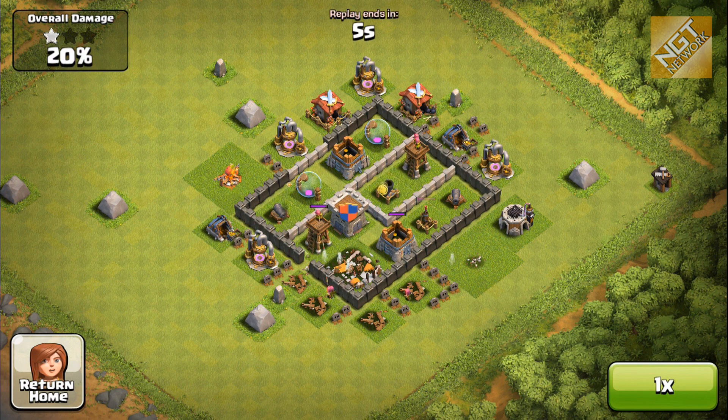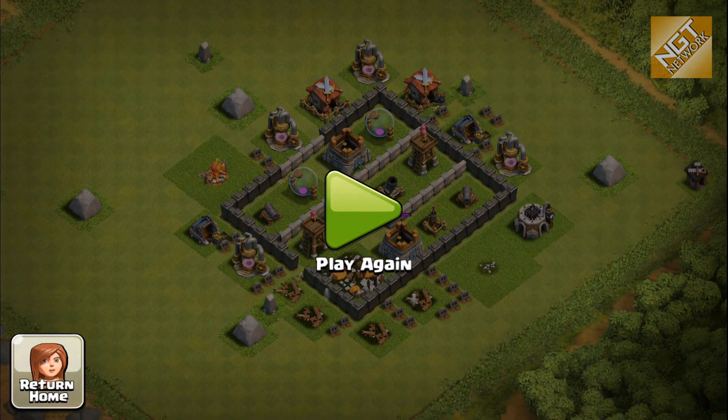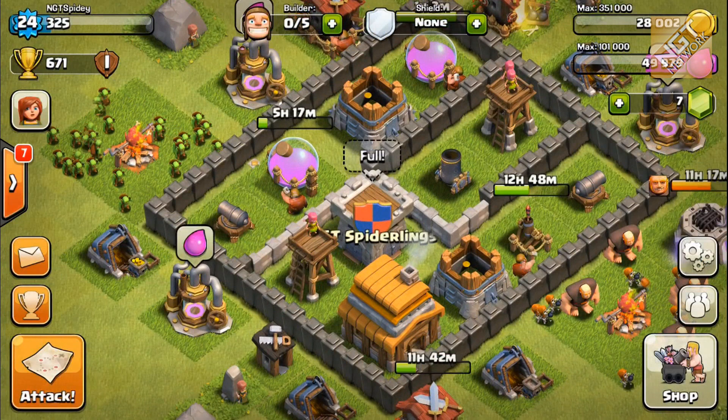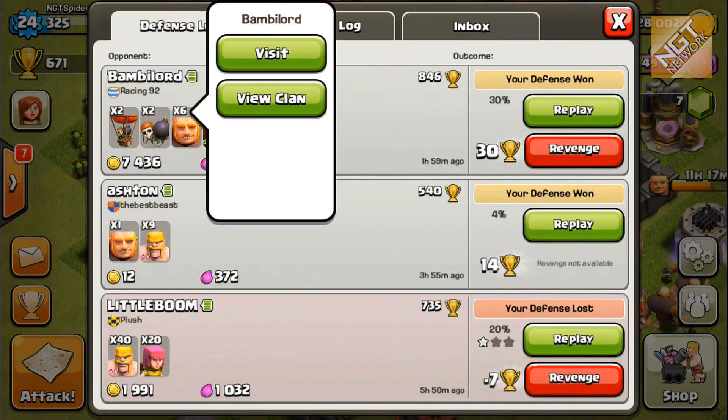But that's something I'm going to consider when I get to town hall 5 - with some additional buildings and additional walls I'm going to reconfigure so that my town hall is not such an easy target like it was there. So that was just one defense, and then we had another defense here against this guy, Bamble Lord, so let's replay that one.